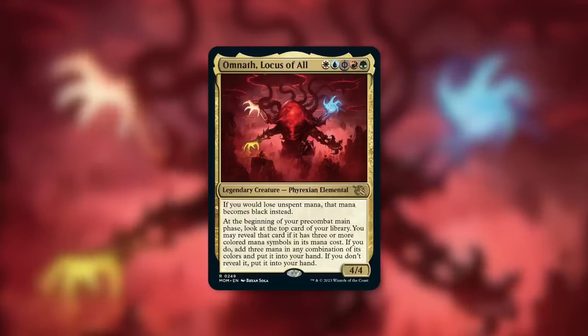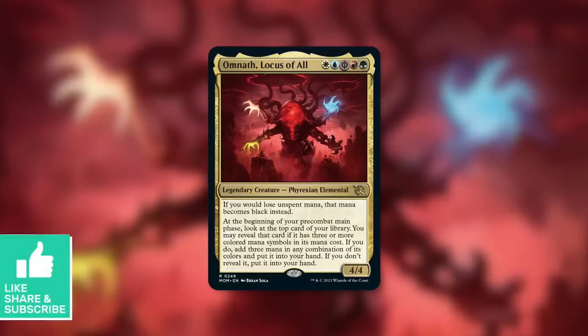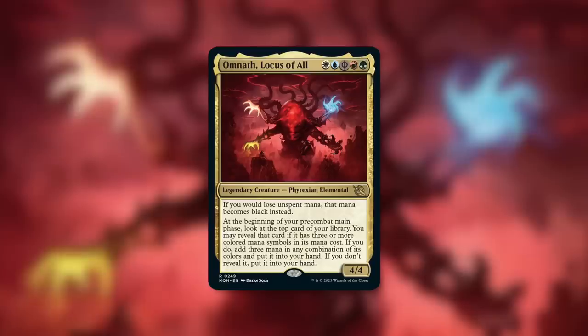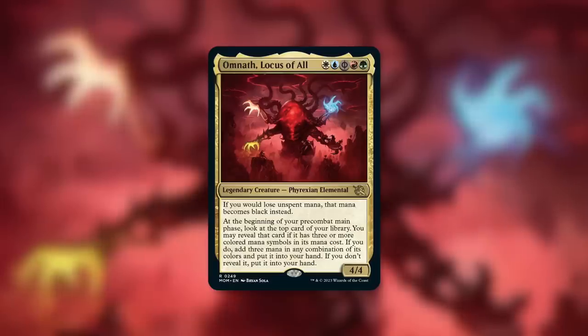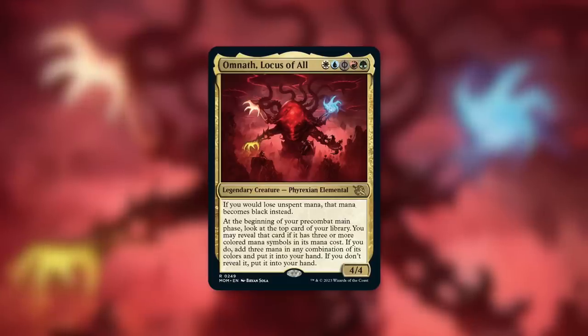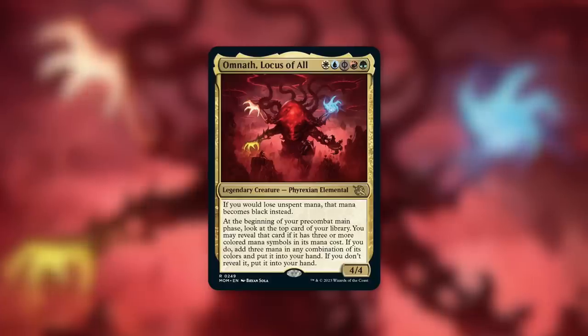Regardless, a couple of spoilers from the upcoming set, which I believe comes out end of April — early April, I think, would be spoiler season or late March. Regardless, Omnath — oh no — Omnath, Locus of All, is here. We all saw the progression of Omnath going from green, to Gruul, to Temur, to four-color, and now we have the five-color version finally. Black got added, and now it is Phyrexianized Omnath.